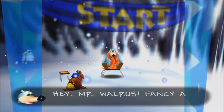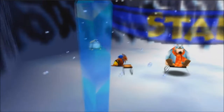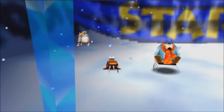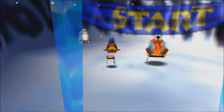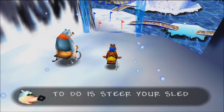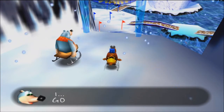Boggy asks: 'Hey Mr. Walrus, fancy a race? Hop on the sled if you do.' Well, I don't really fancy a race, but I have to do it anyway. Let's hop on the sled. Oh my god — getting on this thing is awful. He instructs us to steer through the red slalom gates and beat him to the end. Three, two, one, go.